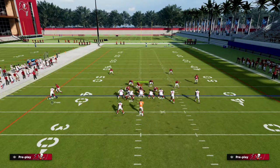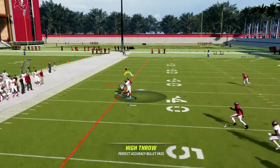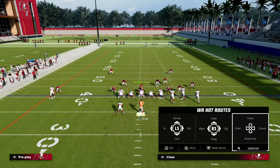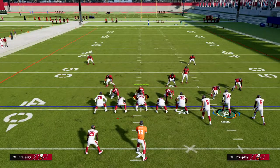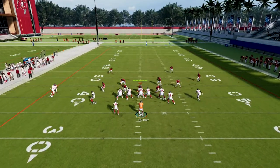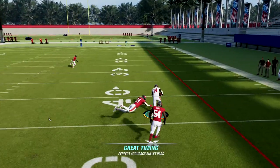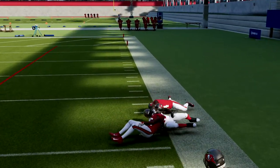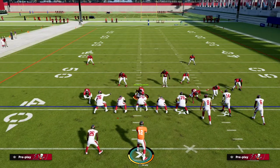You can use or catch this fade if you want to try to get over the top, or mess around with the AG stuff the community is doing. But the main purpose of this play is hitting the crossing route to Julio Jones. This crossing route is really good — you'll see really good separation. You'll also typically get separation on the motion slant. If you have the Short In Elite ability, this play becomes super powerful.